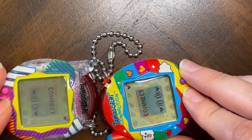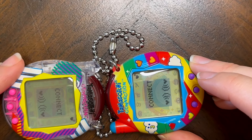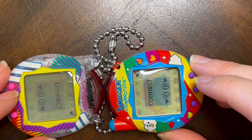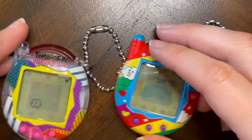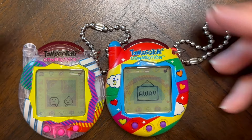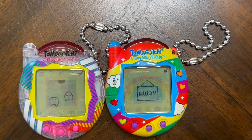Stand by, try to connect. One of them connects and the other one tries to connect — maybe I'm not supposed to hit the connect button at the same time for both of them. So Ari is going to go visit Abe and they're just going to play with the ball. Now we know that when I sent Ari over, Abe was down one happiness, so we'll see if this does anything to affect that.